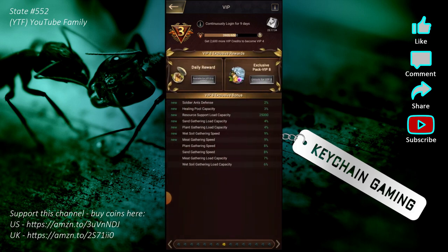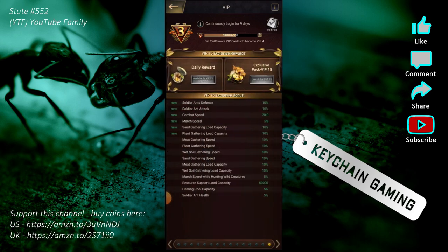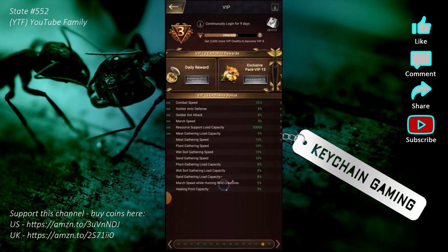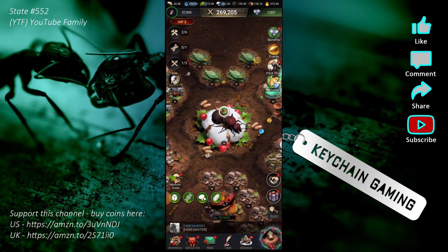Nothing in here is so game-breaking that it's like 'if you don't have VIP 12 you might as well not play.' Everything seems like nice bonuses. The combat speed seems like it would make a difference between VIP levels, but other than that it's things that'll help you without being totally game-breaking. In this game, your queen is your main anthill slash stronghold — your queen level is basically your main progression, and I'm at queen level 13 right now.